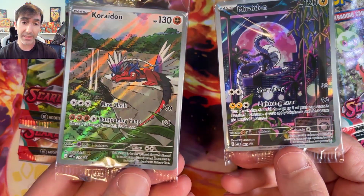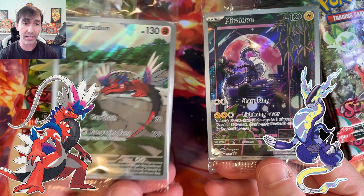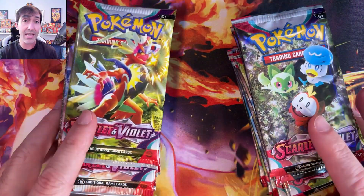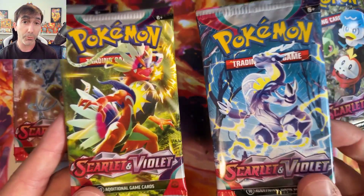How's it going everybody? Welcome back to Mr. Merleb. In today's episode we're opening up a Scarlet and Violet Elite Trainer box. Which one do you guys think has the better pulls? So the cool thing about these boxes is they come with these really cool promo cards. So are you guys team Coridon or team Meridon? We have nine boosters from each box, so let's have a battle and see which side wins. Let's jump right into it.